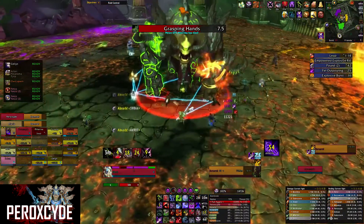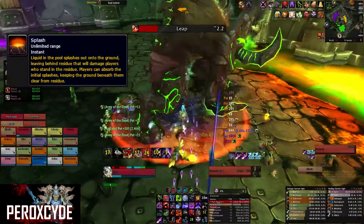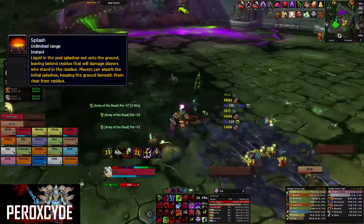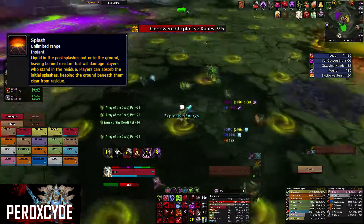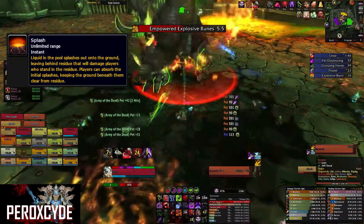The main thing that changes from Normal or Heroic to Mythic is an ability called Splash. I highly recommend you get the addon called Exorcist Raytals — it is a very useful addon for this fight because of Splash, so you have an easy time assigning people to their spots.